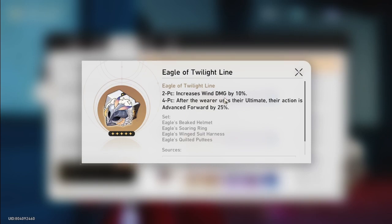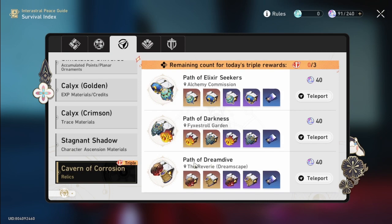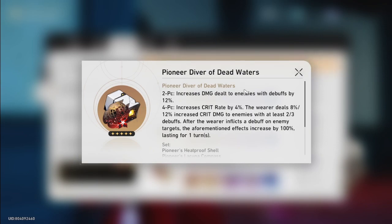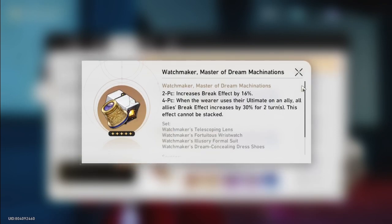The two-piece bonus is not that great, but the four-piece is really really good — after you use their ultimate, their action is advanced forward by 25%. All the characters I mentioned are really going to appreciate that four-piece bonus. The second support relic is the new Watchmaker break relic. When you farm Path of Dream Dive for DPS or Pioneer Diver of Dead Water for DPS, you're also going to get this one, so it's a quite good option.